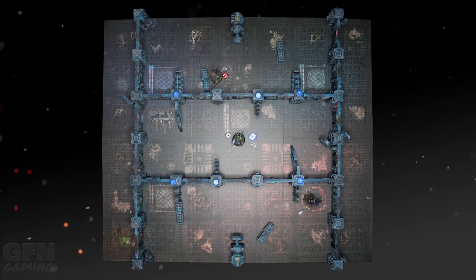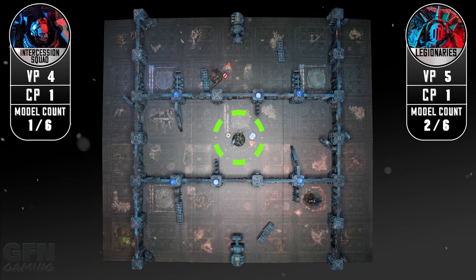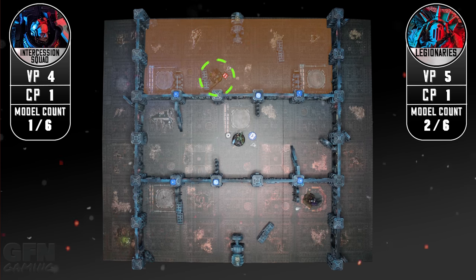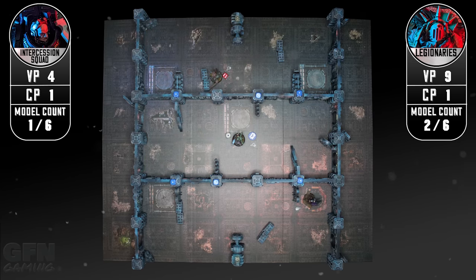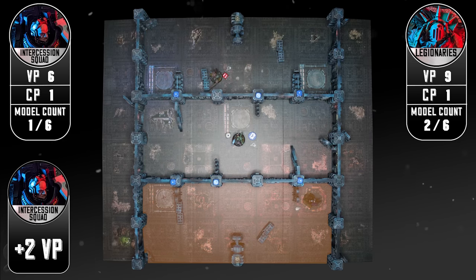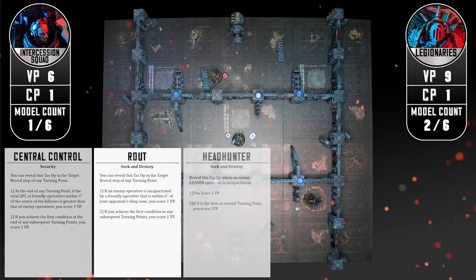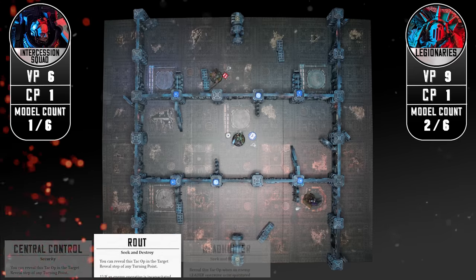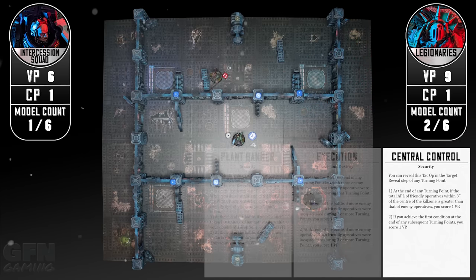No one can really do anything to any of the other operatives so basically all of the operatives are just going to pass where they are and the game is basically over. Holding the top two sectors the legionaries get two victory points for each area for a total of four victory points, bringing their grand total up to nine. My opponent holds the bottom sector getting two victory points bringing their total up to six. At the end of the game my opponent reveals headhunter having not scored that or central control, getting just one victory point for Rout through the entire game for their secondaries.